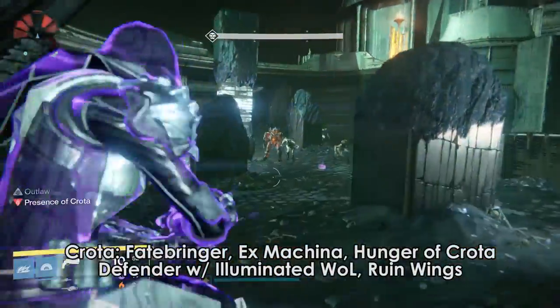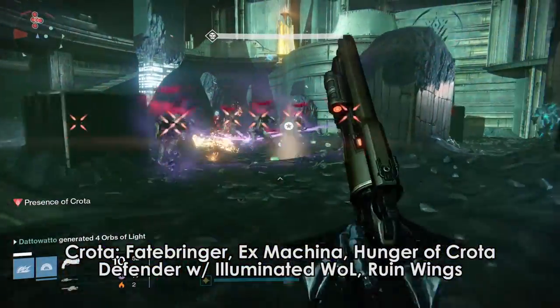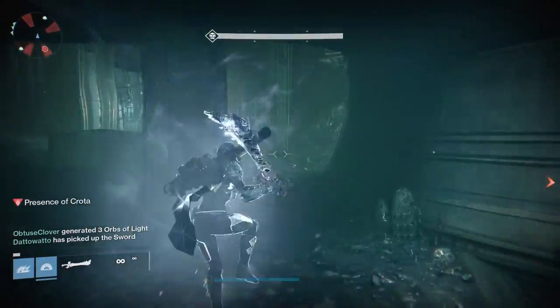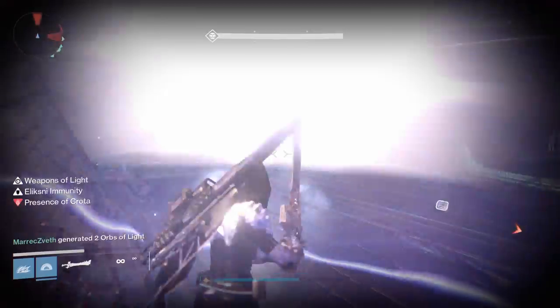I don't think it matters what I use for Crota — most of you are going to use G-Horn, which is probably the best option. I use Hunger of Crota just to make my chat really annoyed whenever I'm streaming, but yeah, you should use G-Horn. For Crota, I swap back to Defender for Weapons of Light to supply my own buffs for the sword.